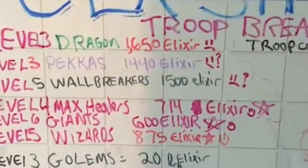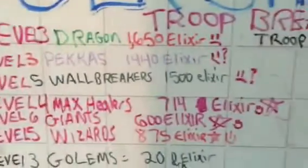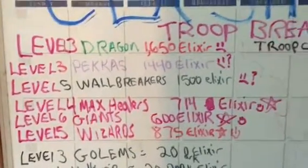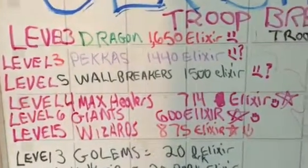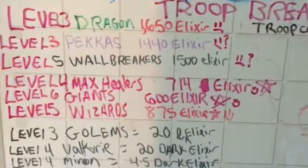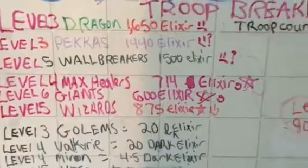I put next to each one a smiley face or an 'I don't know' face. The PEKKAs are kind of like a half smiley face — they're such an amazing troop, but they cost a lot. Level 5 wall breakers get a sad face, meaning yes, they're super crucial, but use them sparingly. You know, you carry a couple extra — that's what you're paying.